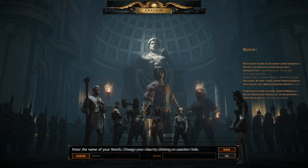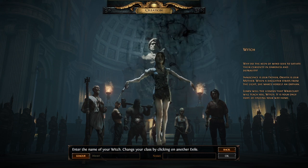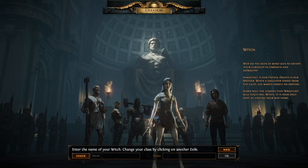And lastly we have the Witch. The Witch's three ascensions are Occultist, Elementalist, and Necromancer. She is a pure intellect-based character, meaning that spells are her forte. The Elementalist is, for its namesake, able to use the three elementals in the game to a greater effect. The Occultist focuses on dealing with hexes and cold and chaos damage, while the Necromancer is focused more on minions, pets, and ally buffing.